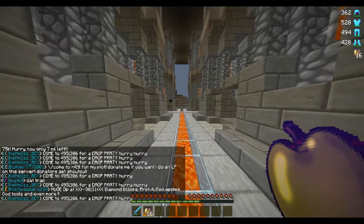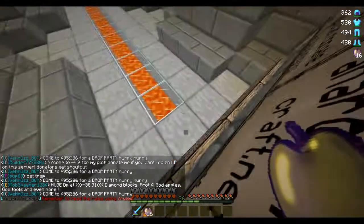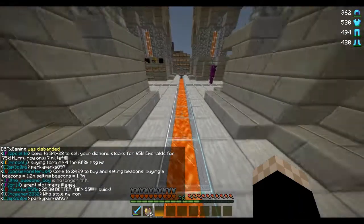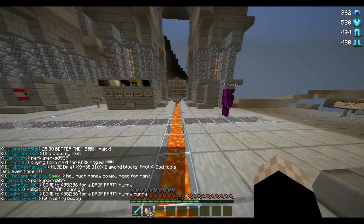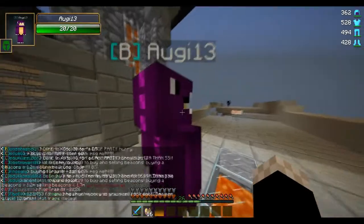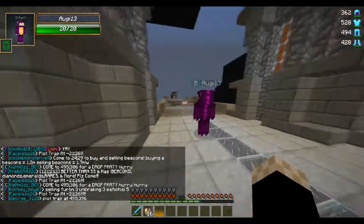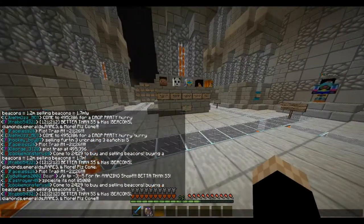We have the armor status HUD, we have some type of mod that shows the health of a player, and we also have potion status HUD, I think. But I'm getting a little bit of lag right here, I don't know why. But here's the mod — it shows up here. It shows the name of the player, his body, the health, and it's supposed to show a helmet or something if he has one on. Armor status is up here and potions are down here.